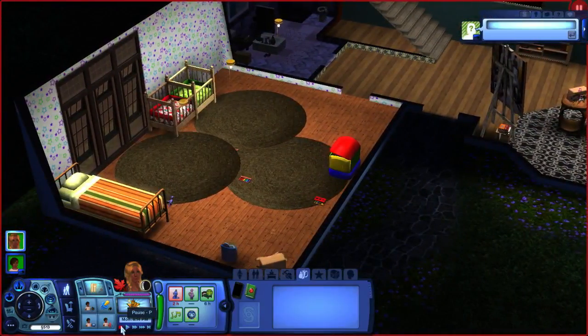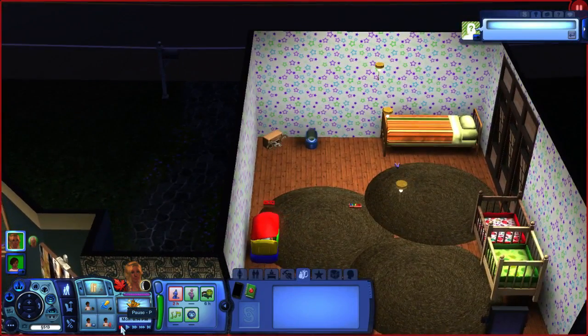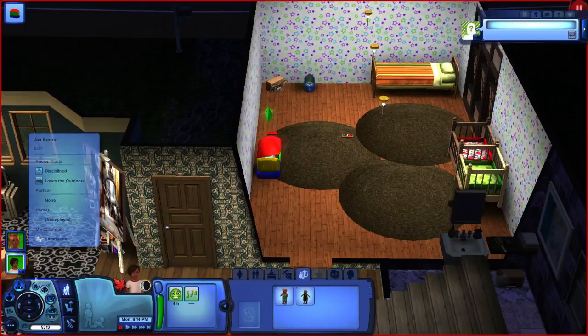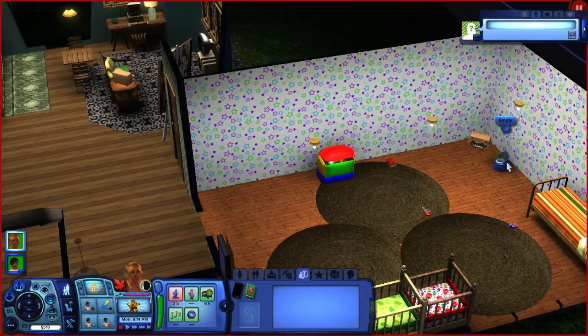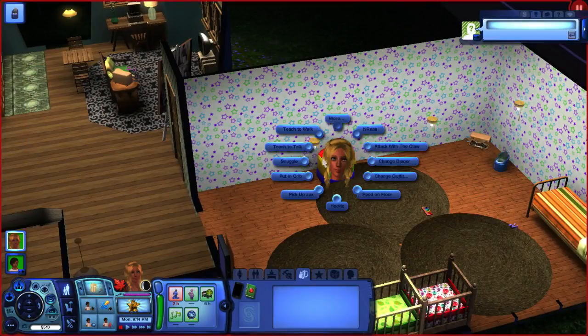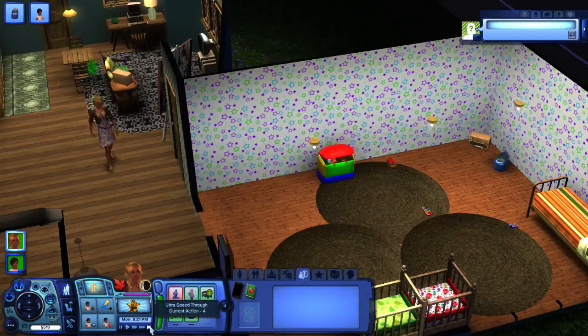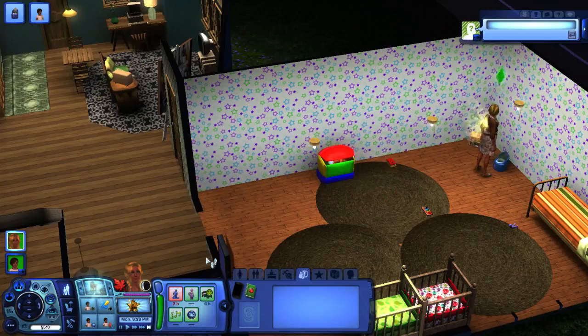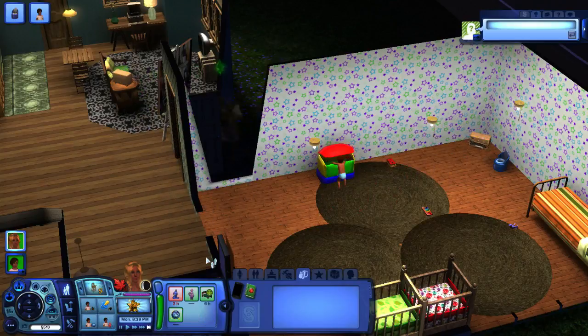Come on over. Where'd the baby go? Jax? Oh, you're hiding. Empty that and then teach him to walk. I want to get him aged up as soon as possible because she's pregnant — I don't want to have three toddlers here. Absolutely not.